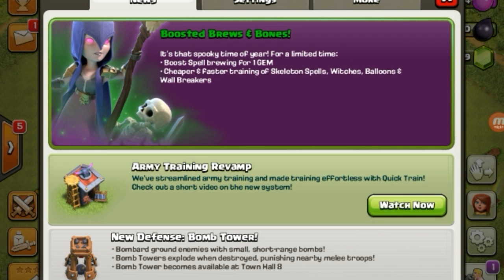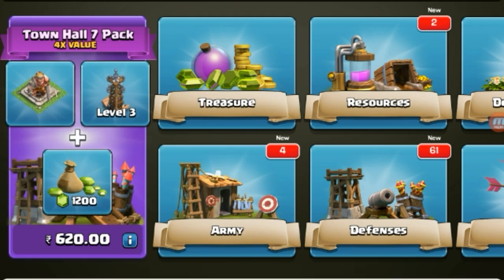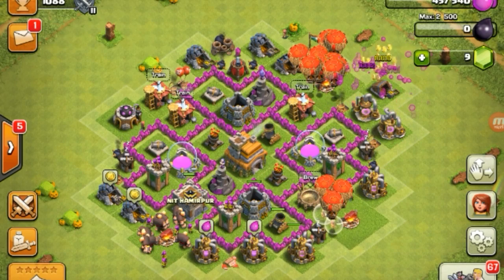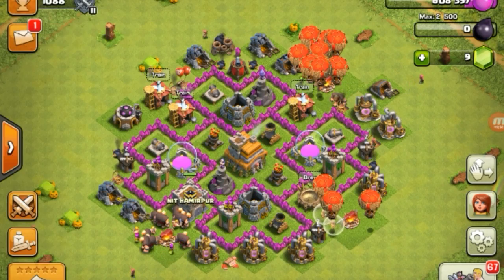Nice, yeah. So boosted bruising bones — you can read all this. In the shop there's a Town Hall 7 value pack. Oh, I just realized I got Town Hall 7. I didn't play for a long time. Did you see what all we unlocked?